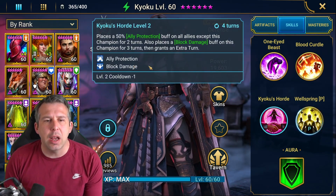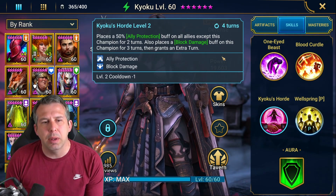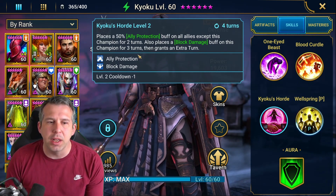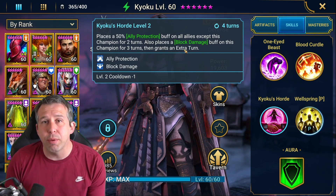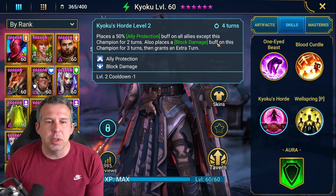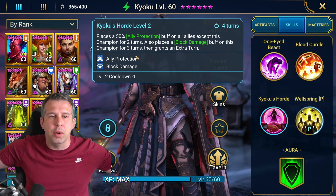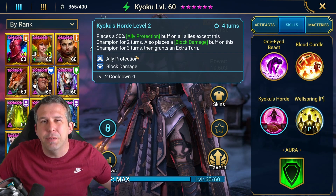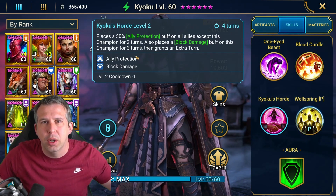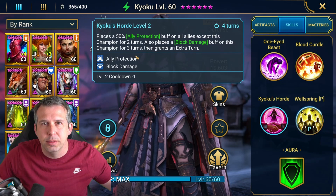A3 then — ally protection for your team. Goes on for two turns, and she does this every four turns. But because she gets an extra turn, it's the equivalent of doing it every three turns. She also puts block damage on herself for three turns, so she's always got block damage on while she's doing ally protection. She's protecting 50% of your team's damage while she's taking none.